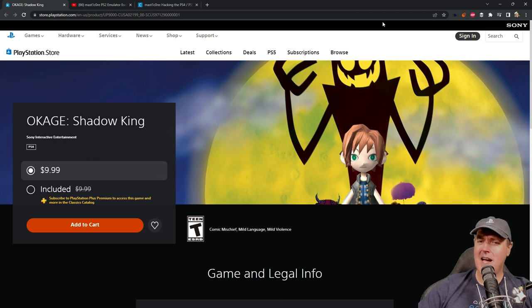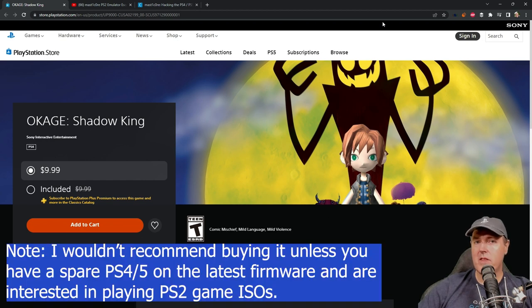You may be wondering, Michael, why do you have Okage Shadow King on the PlayStation Store in your browser right now? The answer is that today this game is probably going to sell a whole ton of copies. C-Turt released a blog post detailing that he was able to get this game, which is a PlayStation 2 game that runs on PlayStation 4 as well as PlayStation 5, running other PlayStation 2 ISOs with the exploit he was just able to disclose.